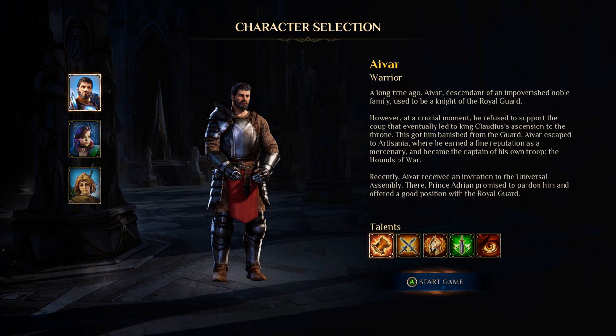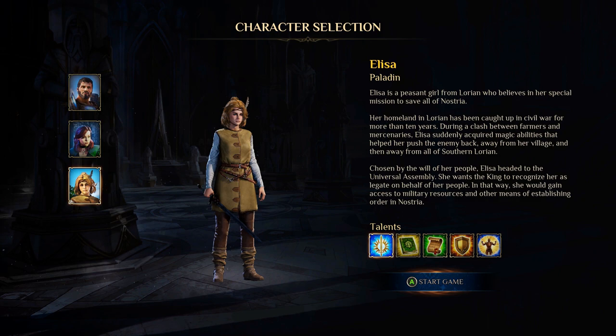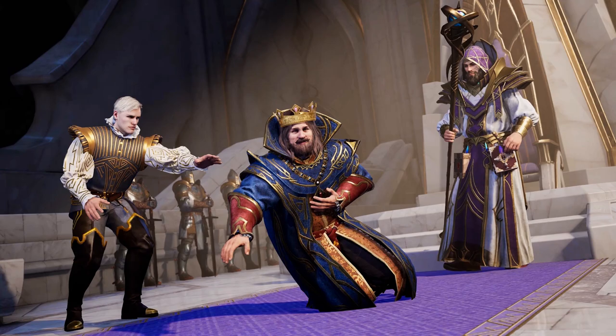From the very beginning, you're free to choose from three main characters. Pick a class — Warrior, Mage, or Paladin — before diving into your starting skills, attributes, and talents.